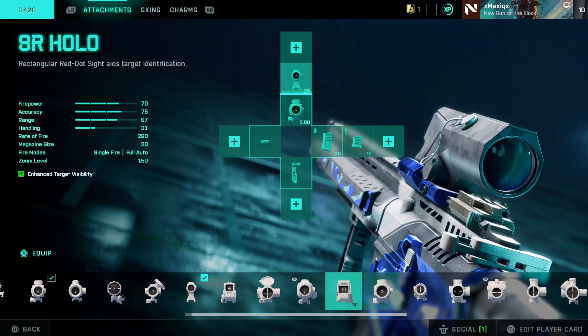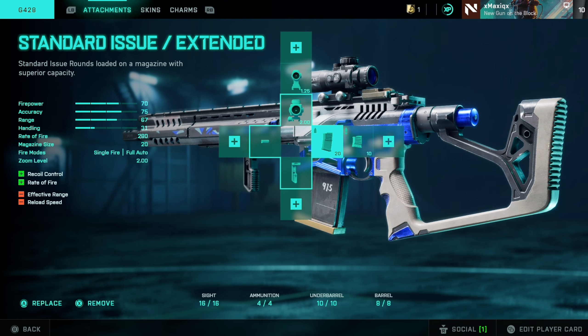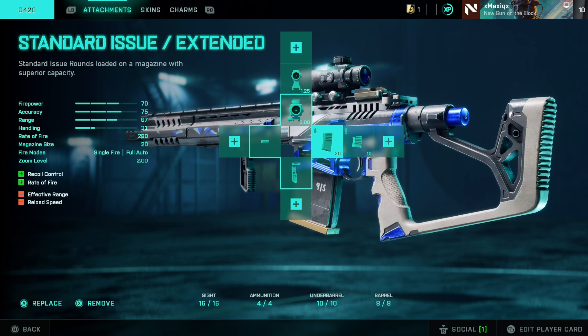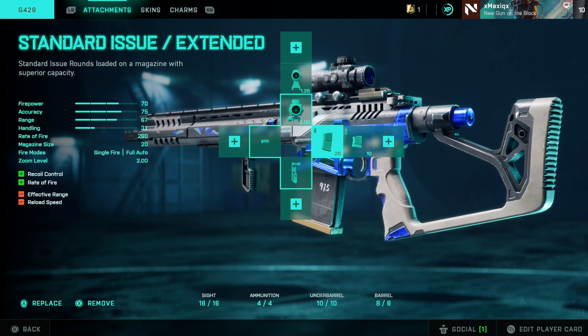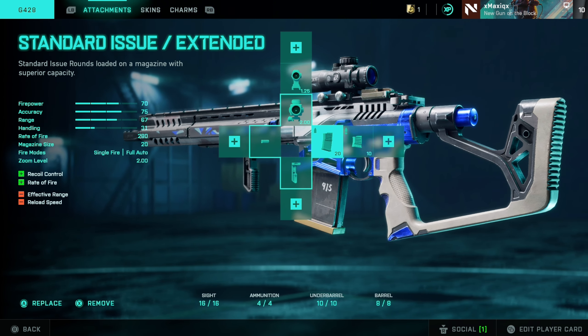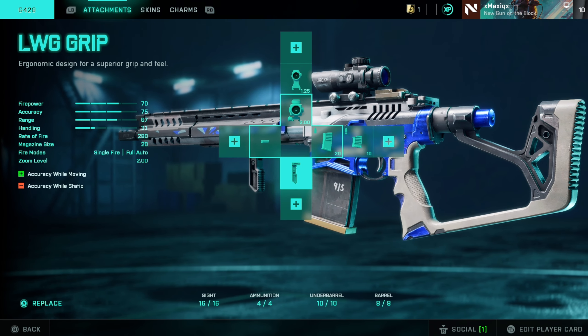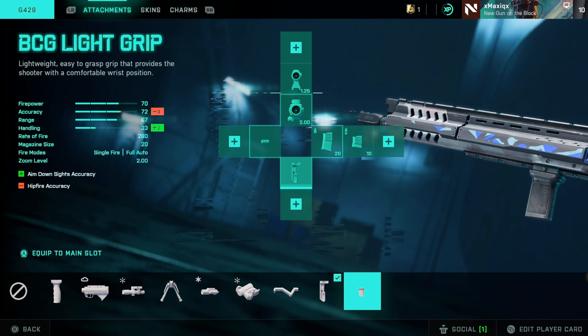For the G428 semi-automatic weapon, I was using the 2x scope and the XDR Hollow — both work great. You can test out higher zooms, and I'd definitely recommend trying one of the thermals, especially for the new map where it's a little darker. What surprised me is that in the footage I'm using the extended mag, not the high power rounds. The extended mag has increased rate of fire and better recoil control but reduced damage — however it is still a two-shot kill up to about 50 meters. A two-shot range with 20 bullets in the mag is actually very good. If you want to go for longer range, go with the high power rounds.